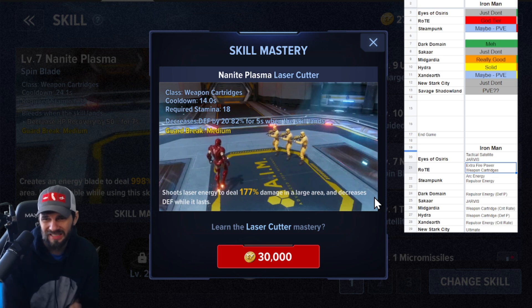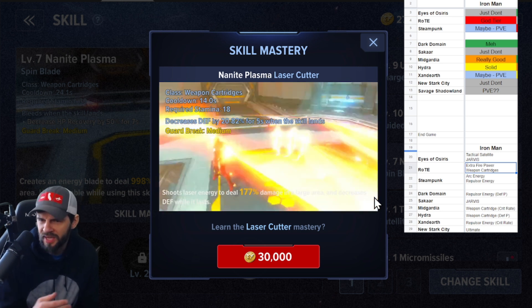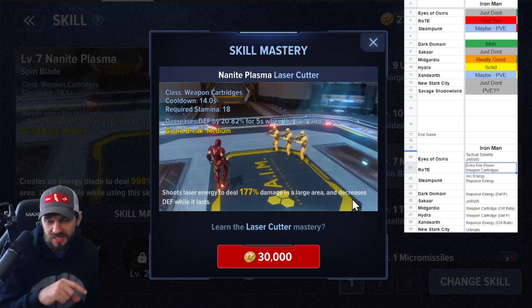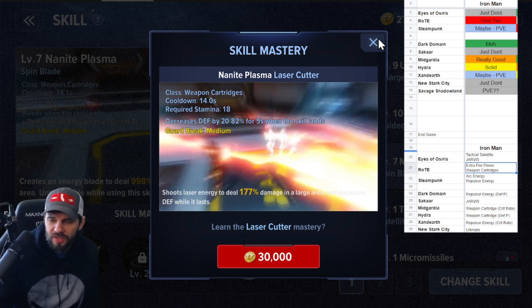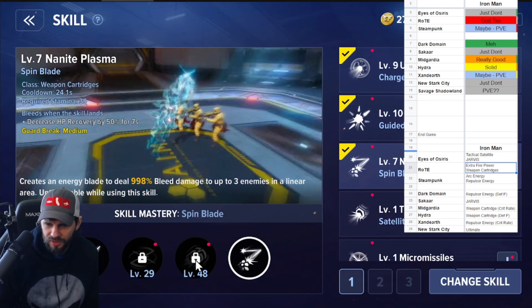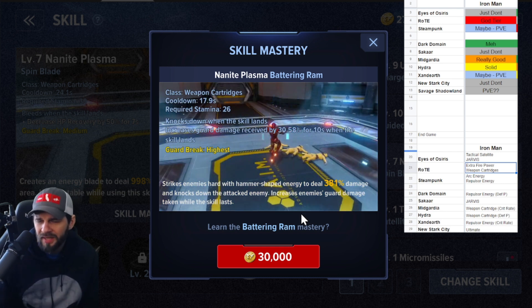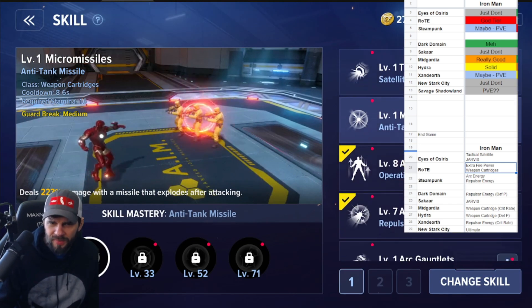Energy Blade is basically a baby Spin Blade; nobody really uses it. Laser Cutter decreases defense by 20% for five seconds when it lands — defense pierce is a thing but in PvP that doesn't do much since everyone gets through defense anyway. I'd love to see it changed to decrease PvP damage or boss defense instead. Battery Ram has really high guard break but I don't see it used often, though you could slot it into a Weapon Cartridges build.